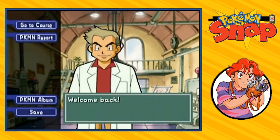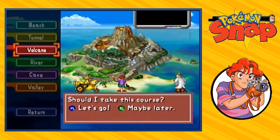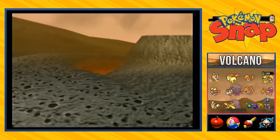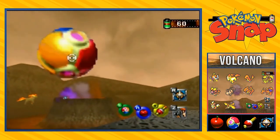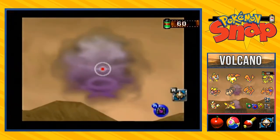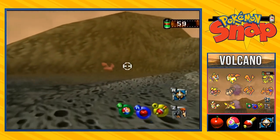Now we've got to go straight for the next route — that would be the volcano. The clue there is something that makes shapes out of smoke, so obviously he's talking about the volcano area. You do need the Pester Ball for this situation. All you've got to do is throw the Pester Ball straight into that volcano hole. And as soon as it does anything — boom! It appears to be a Koffing. That's all we need to do right there.